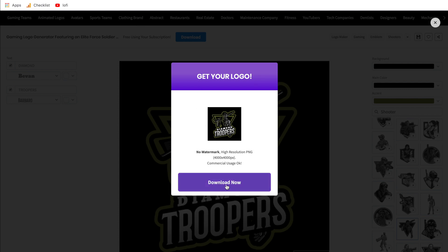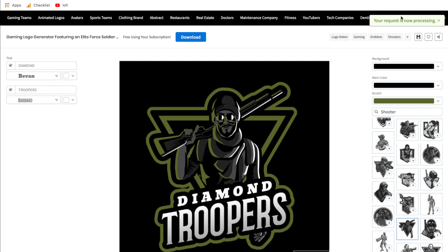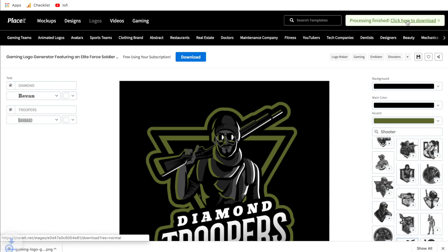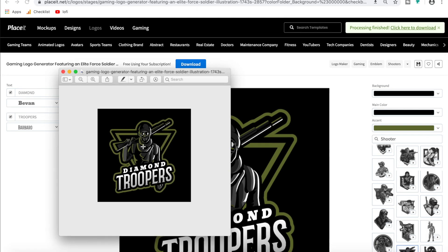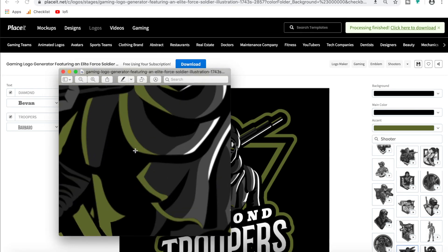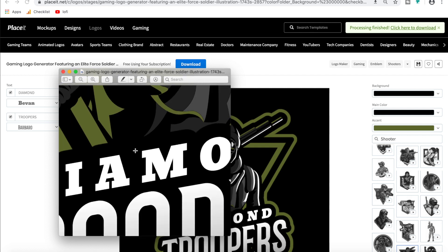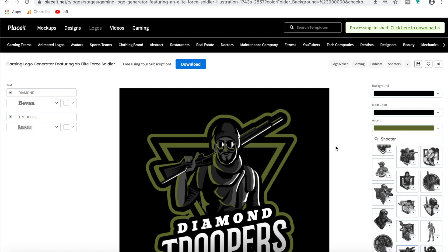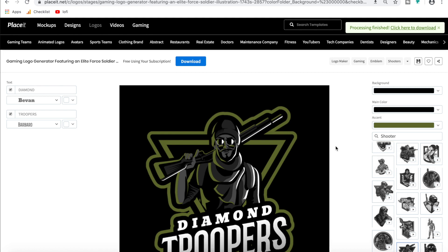So you do not have to continue paying for the subscription if you've already got all the graphics you want. Once you're all set, just click download now and you'll see a pop-up come up saying your request is now processing. It'll show that it's loading, and then a pop-up will confirm processing is complete and you can click to download it straight to your computer. And just like that, we've got our downloaded logo — great quality at 4,000 by 4,000. With a subscription you get unlimited downloads, so you're not limited.